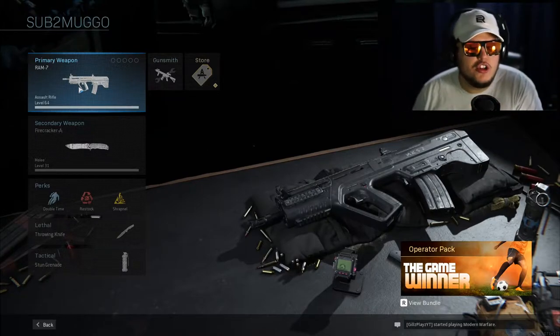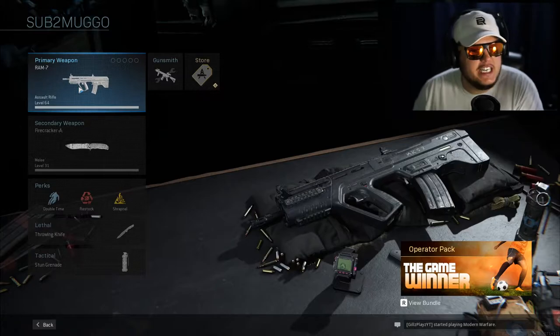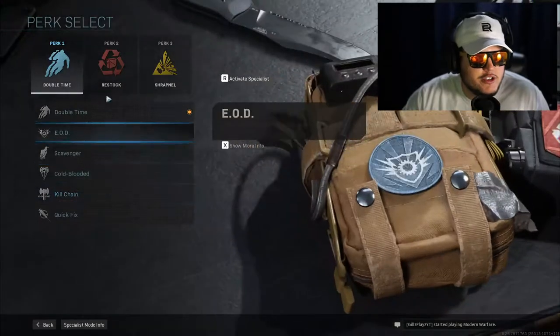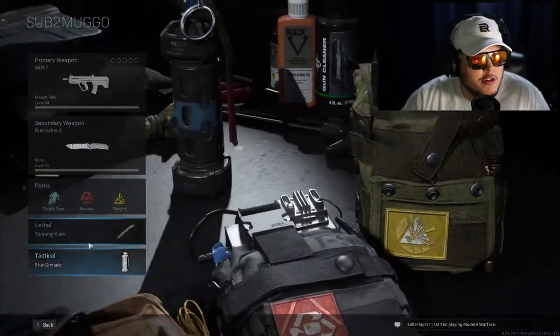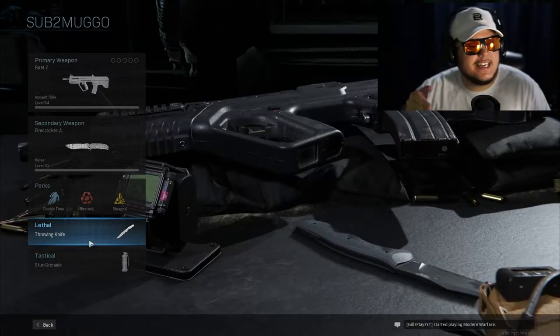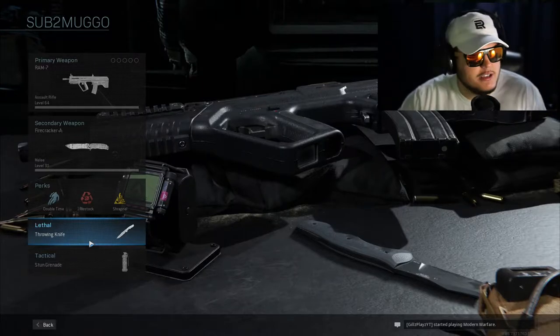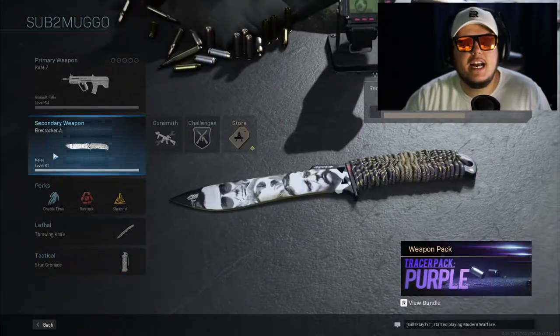I could do the riot shield on my back, but I feel like that's cheating. So since I'm not doing that, I don't have to use Overkill — I'm gonna use Restocker. I'm using Shrapnel because I'm using a throwing knife. He said knife only but he didn't say no tacticals, so I'm using tacticals and the stun grenade in case we need to stun anyone.